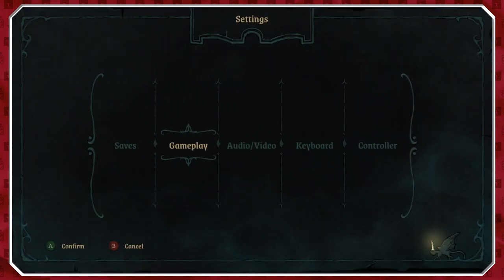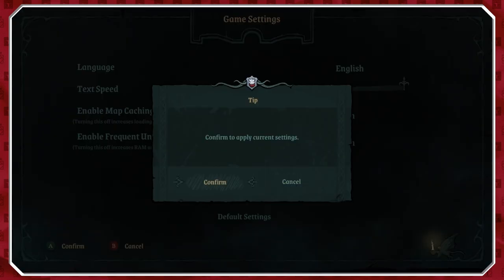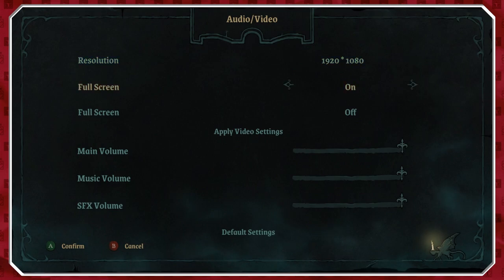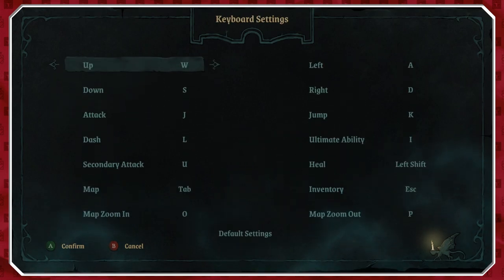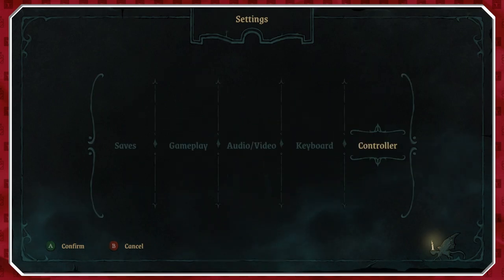First of all, you've got saves, you've got gameplay which gives some good stuff. I'm going to turn text speed all the way up and apply those settings. It's also got some video controls, audio sliders, full screen — twice, I don't know why, apparently that's just a thing. You've got keyboard controls and controller controls which you can configure to your heart's content.